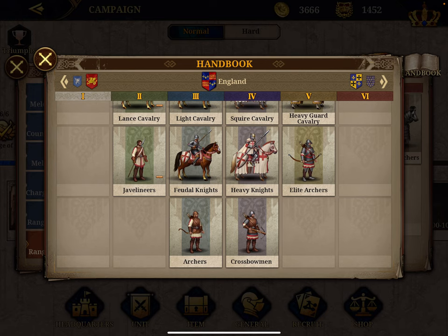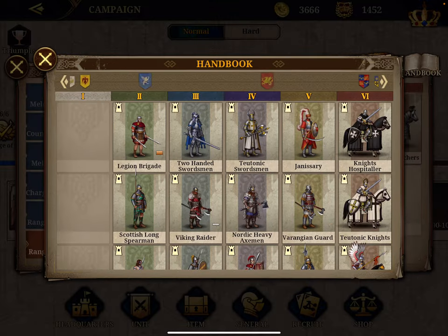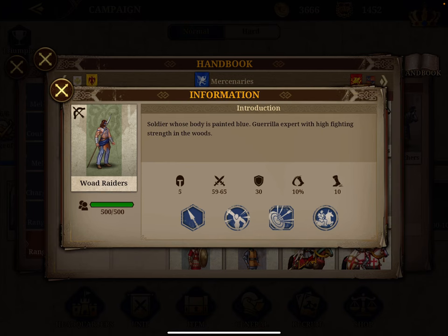Number eleven is the Javelineer — a regular unit you also get early in the game, since most units are unlocked by completing campaign chapters. Javelineers have a score of 102, with a 52 attack, 50 defense, and 8% damage increase. Number twelve is the Ward Raiders: very weak at only 92 combined, 62 attack, 8% amplification, but they have a 10% probability to dodge attacks, are very fast in forest terrain, and have an attack cost of minus one.